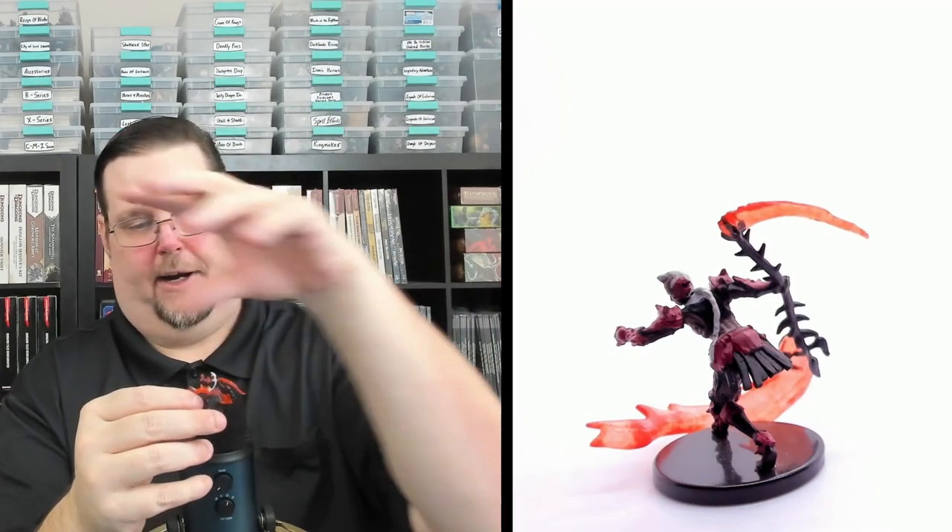Number fifty is High Lady Athroxis — wow, look at that weapon with flames coming off it, like a trident or spear. Absolutely amazing: beautiful red and black armor, fire wrapping around the miniature and the base, and bat heads on her knees. Probably one of the best miniatures in the set. High Lady Athroxis, number fifty, rare on a medium base.